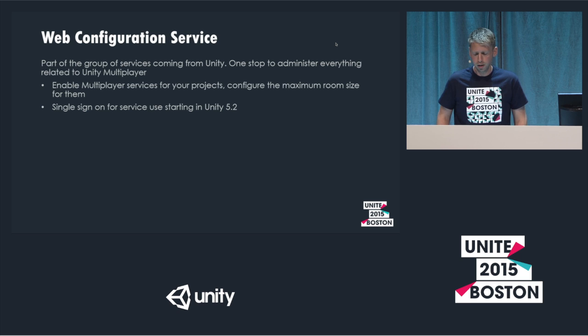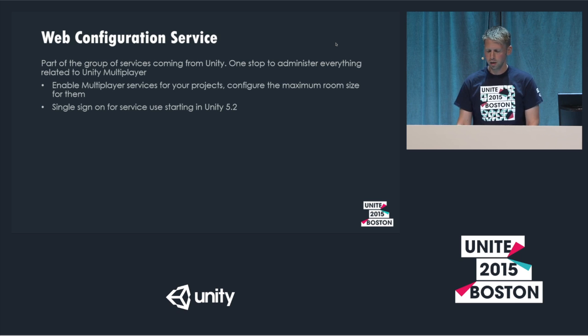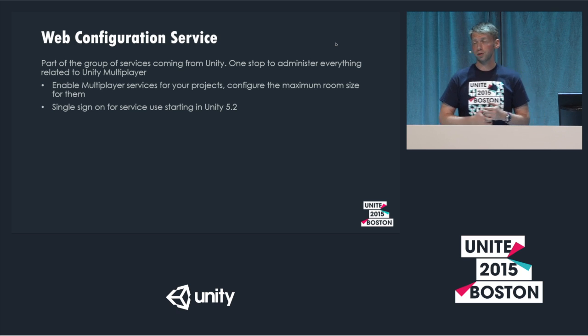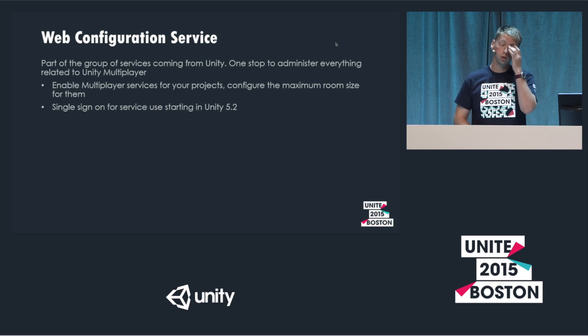For the web configuration service, there's a single sign-on added in Unity 5.2 which makes setting up a multiplayer project very easy. The main requirement when you log in is to set the max number of players per room — a hard limit enforced by the service, separate from the global CCU of 100. So if your typical room size is four, you set four in the web configuration service, and then matchmaker knows when replying to requests whether matches are full or if there's room left — all based on that configuration.